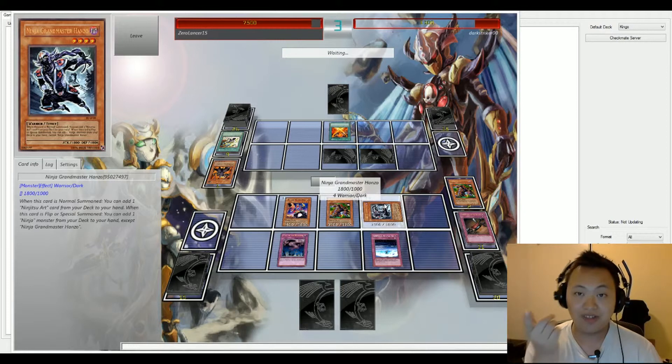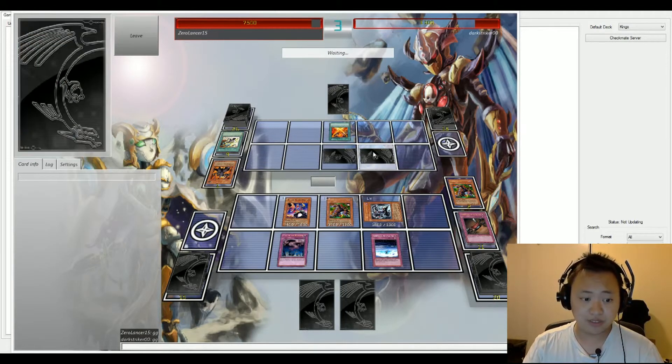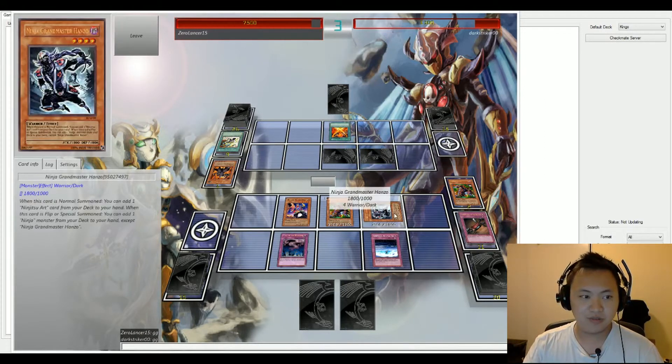From the moment we jumped in with 1300 life points, it just looked like Zero was controlling the field. We have two face-down monsters. Both players are saying GG at the moment — is there a reason why?